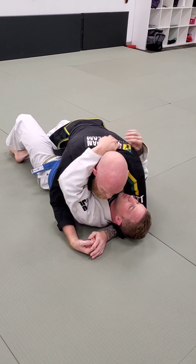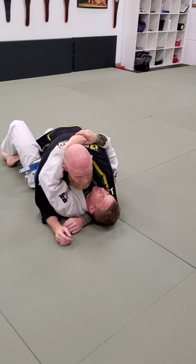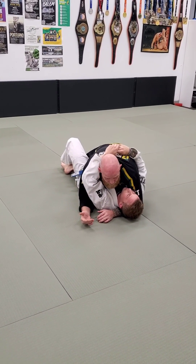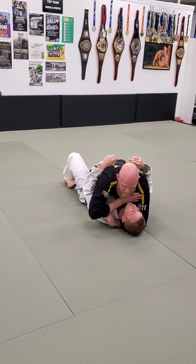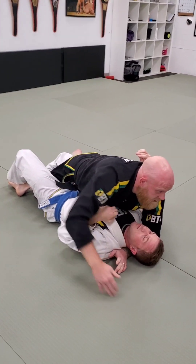What if Aaron's got his hands behind my head and I can't pass? I can run an Ezekiel choke. So you guys have a choice — a lot of us are really familiar with attacking the Americana. My other option: I have an underhook. Traditionally, if I can pummel to the inside I get a little better play finishing the Ezekiel, but let's see if we can do it with arm in.